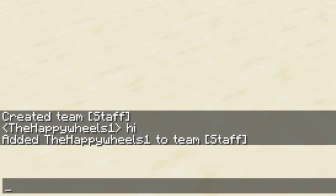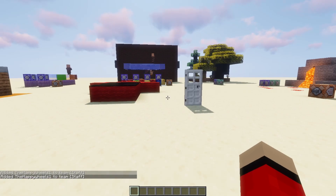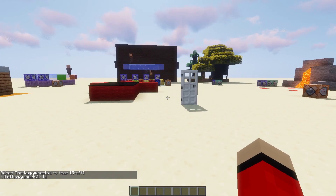So we're going to do slash team join staff. There you go. And you can put in @a as well, or you can do specific players. If you're just doing it for yourself, just type in slash team join staff like that, and it adds you to the team. So now if we type hi, you can see we're still just a normal player and we don't have any form of rank.